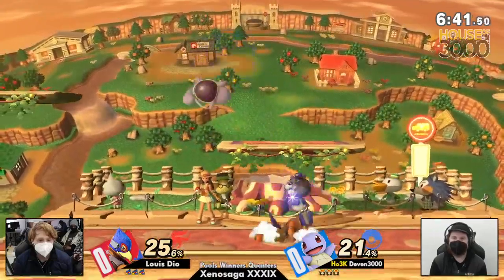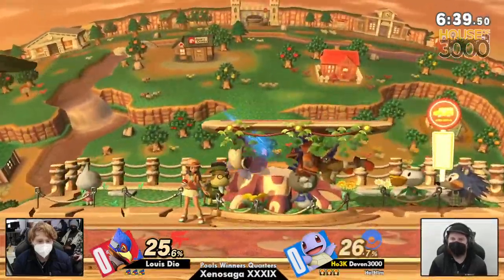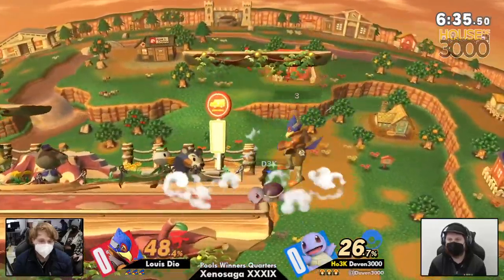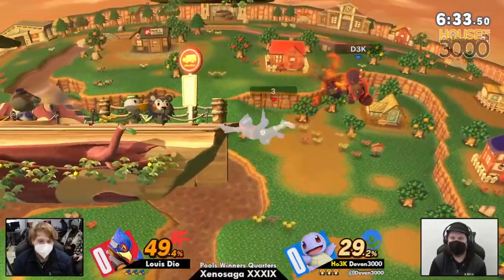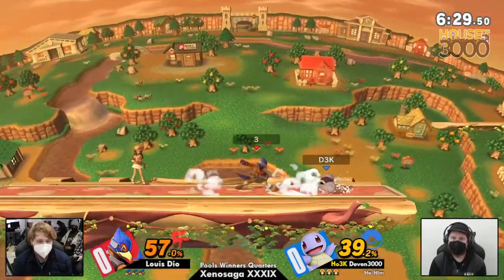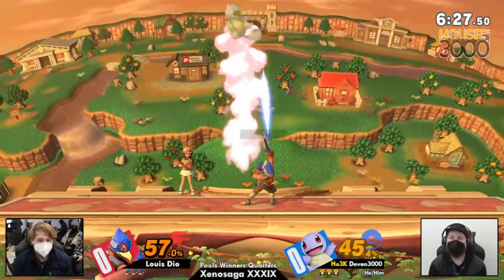Oh okay, Devin that was a little cheeky of you, I love that. Oh my goodness, I thought he was turning up with an edgeguard. I don't blame him because Falco's recovery is pretty exploitable — with a big jump and all, but recovery not so much with the update.